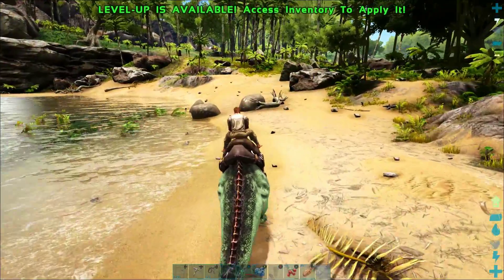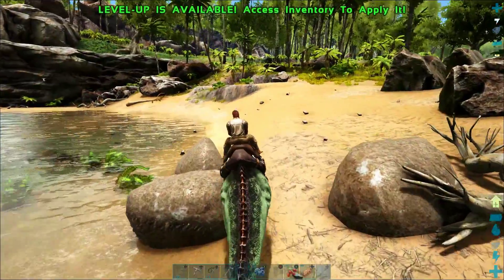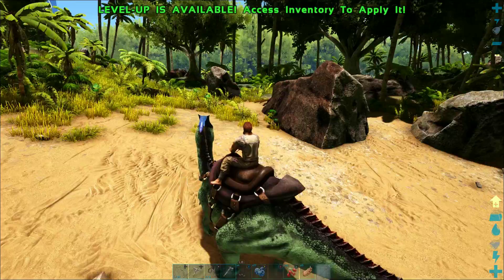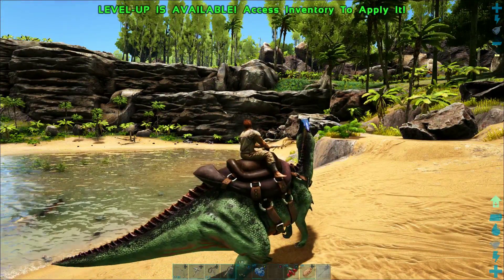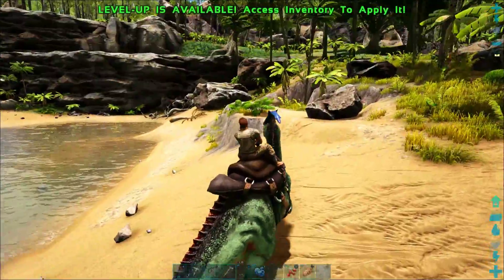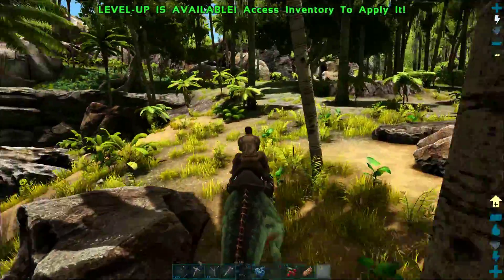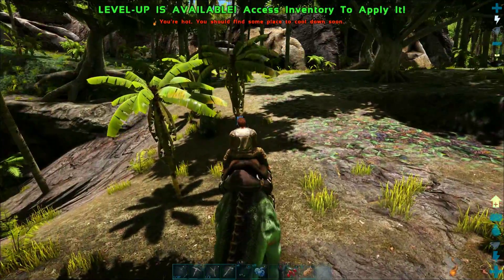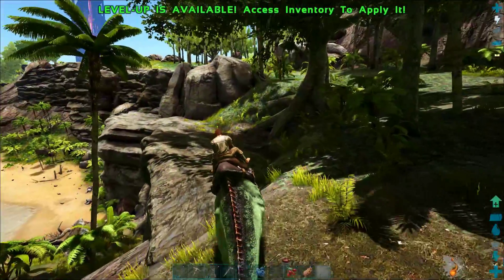If you are playing on PvE, this is a pretty good base configuration, but if you're playing a PvP server, do not build this base. It's designed to trick the AI of dinosaurs to fall off the cliff if they attack you, but people are not quite so stupid. On PvP, a person will just drop a little C4 on your pillar and your entire base will come crashing down. This area to the right has a nice flat section right under the jungle — that's not a bad place to build if you're on a PvP server.